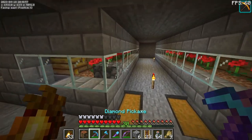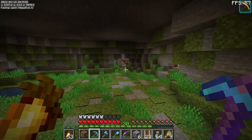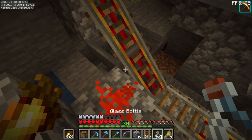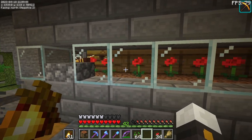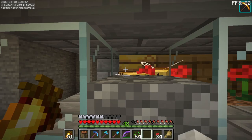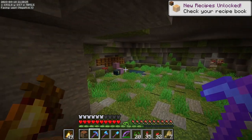Here we have the honey farm, which isn't actually doing anything at the moment because there are no bottles and not nearly enough bees. I'm in the process of getting bottles by buying glass from villagers. We got all the bottles in but not all the bees - I only have two adult bees and they can't even breed right now. One just grew up - fantastic! I can make my first honey block.